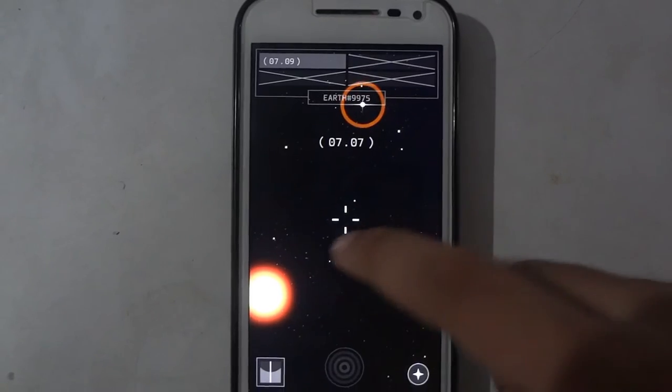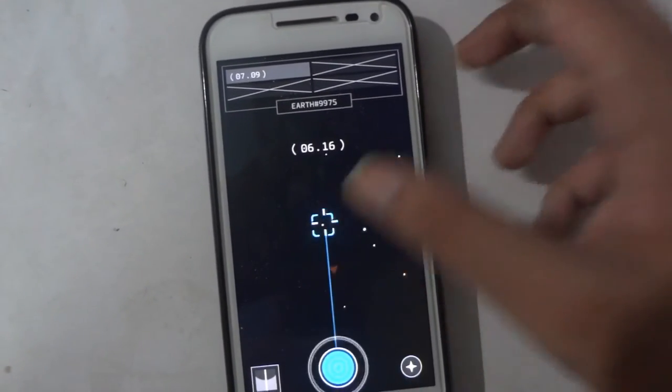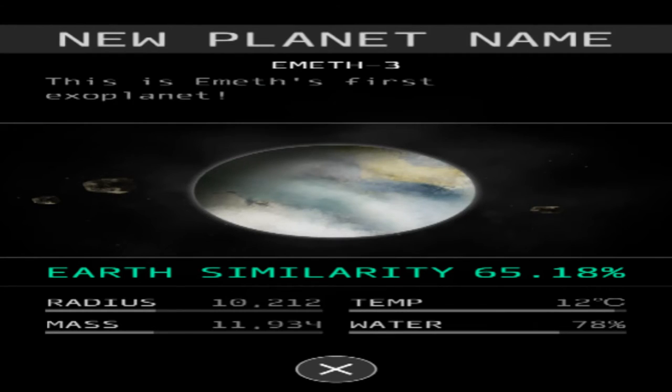The gameplay involves using a telescope and locating planets around the solar system you are currently in. You are given a target and some aid in locating the planet, and each planet you discover has to have some similarity with Earth. While locating planets you'll find many reasons why a planet won't work — you can get an 80% match but there will be issues like too much gravity or lack of atmosphere which is inhabitable for humans, making you think about how many requirements we have that we don't necessarily think about.